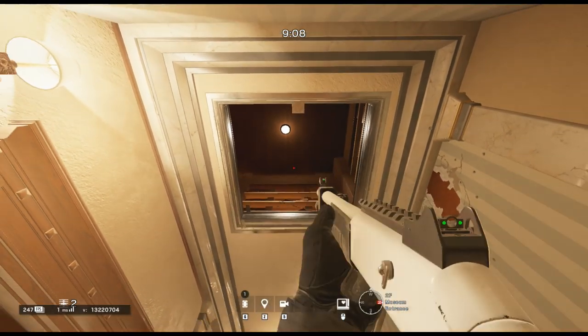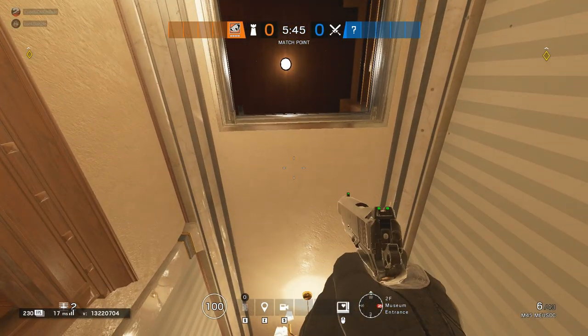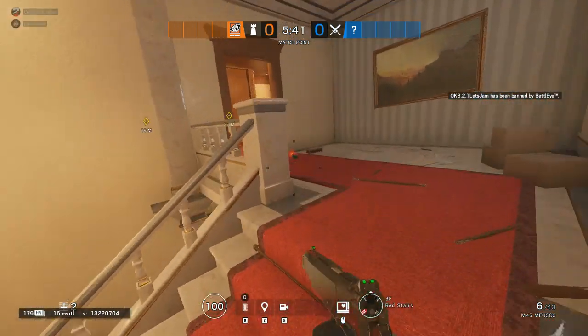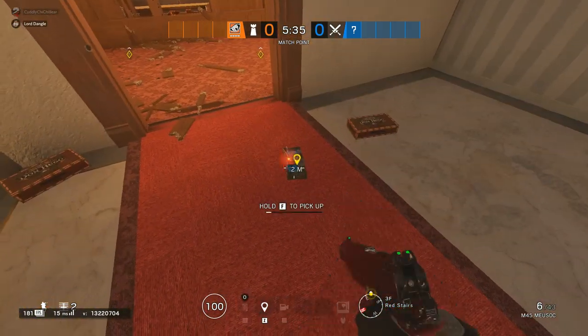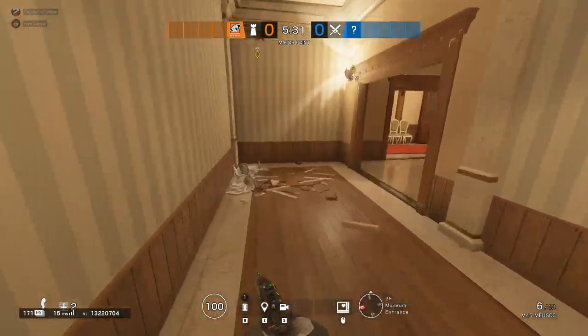Make sure to aim exactly the way I'm looking on screen and you may need to practice this in some custom games to get it right. But once you have found the right spot, you need to slowly walk forward as you're throwing the C4 and it will go up through those shelves and out into the red stairs hallway. Now anyone dropping down from that hatch will be in for a big surprise when they get caught by that C4 on red stairs.